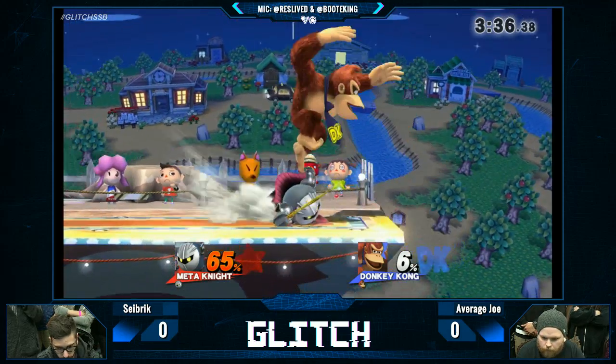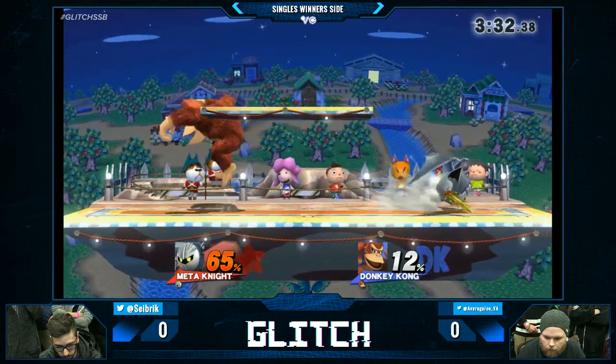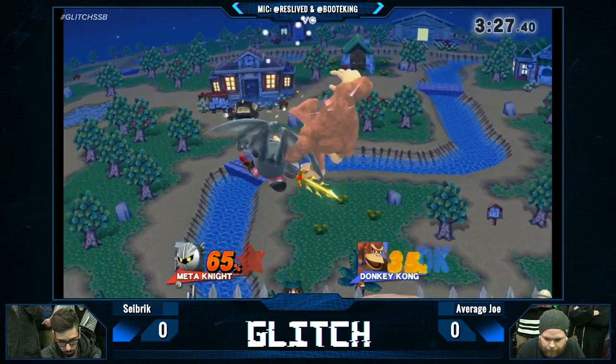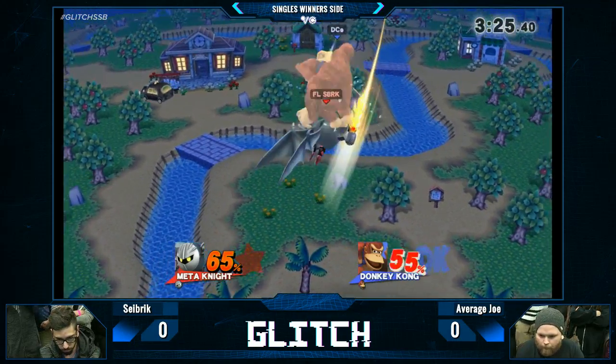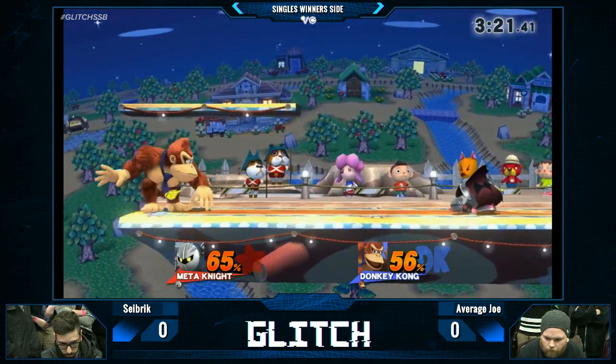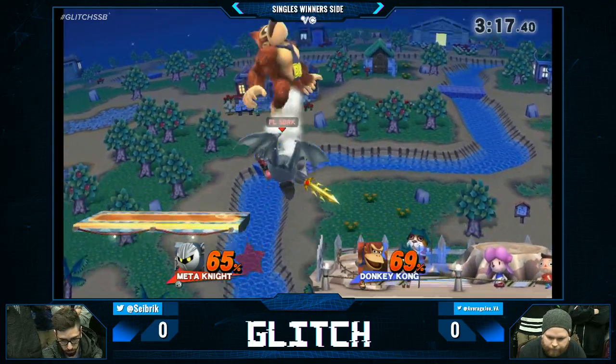Misses the up smash. So many rolls — they're just rolling everywhere. Up B. It's not going to kill. Funky Kong is super heavy, and he still has the percent advantage so he can take his time. Not anymore — not anymore. Here he goes.